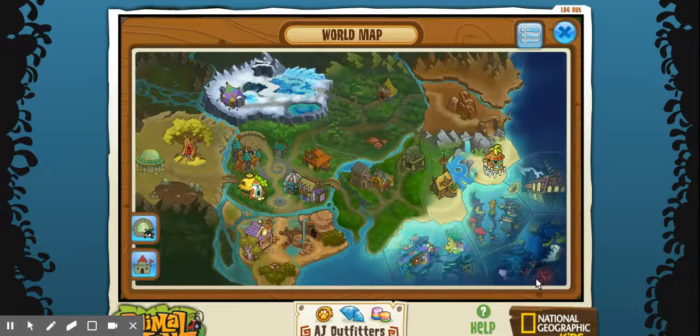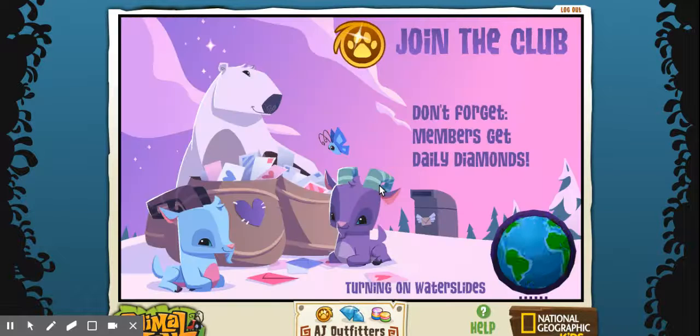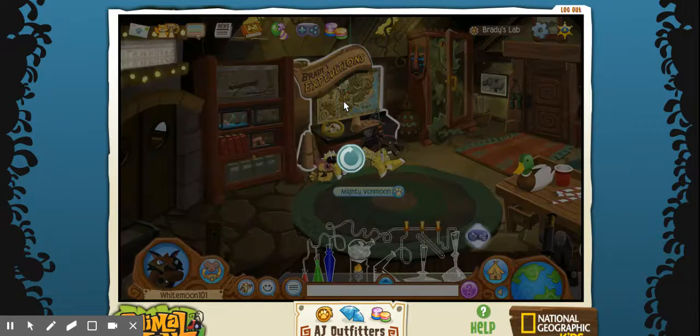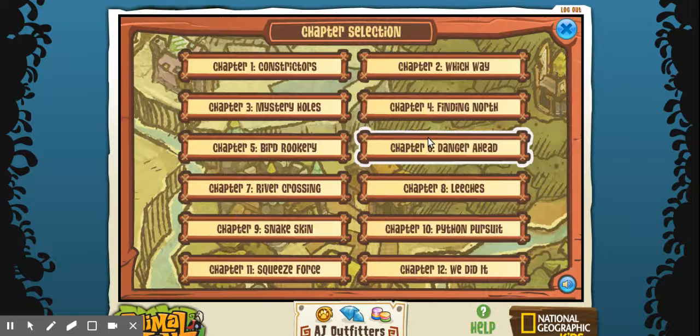Now for the three free items. All you have to do is go to — I believe it's this building right here, yep — and you simply do Brady's Expeditions. You do all of these; I've already done them, but they'll come up gray if you haven't done them yet. You get three gifts: I think there's one on Chapter 3, one on Chapter 8, and one on Chapter 12. I'm not going to tell you what the gifts are, but they're pretty cool.